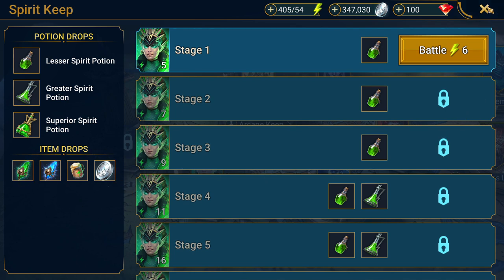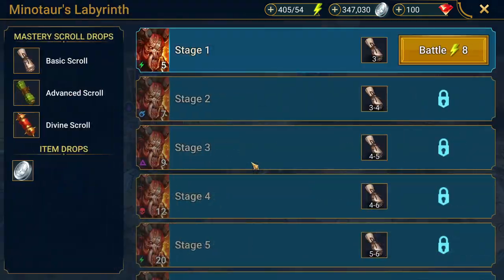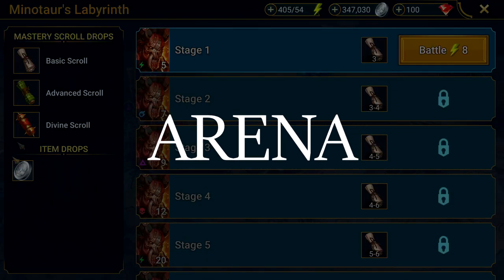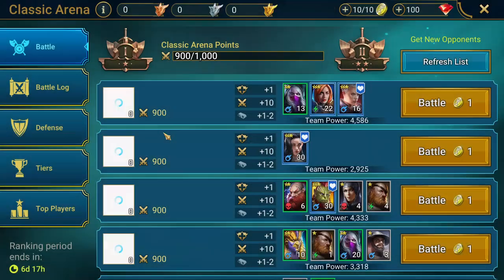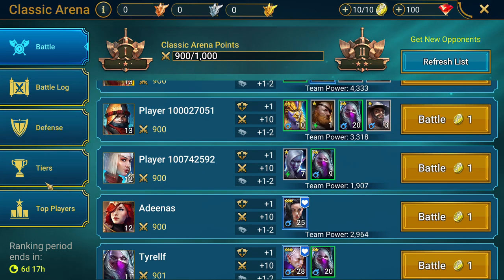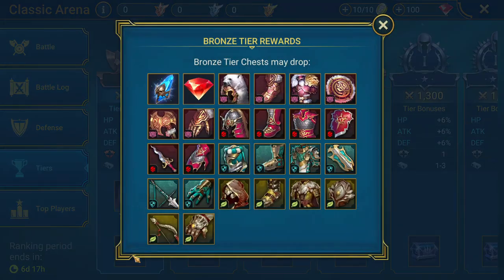As well as other more valuable rewards, like scrolls used to upgrade your champions' masteries. Arena chests – after level 12 you will gain access to the common arena and test your skills against other players. At the end of every ranking period you will get a chest that may contain a shard.